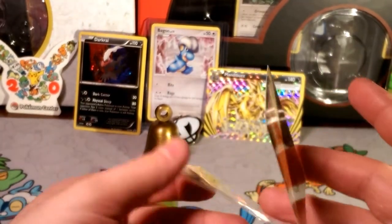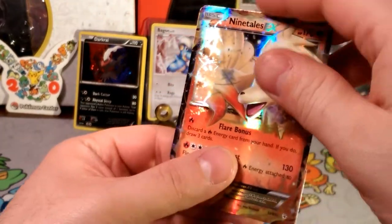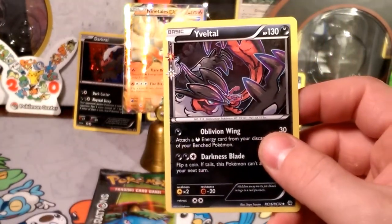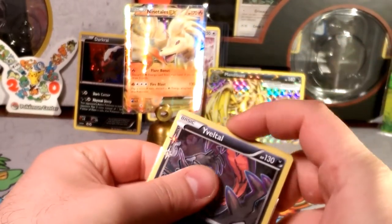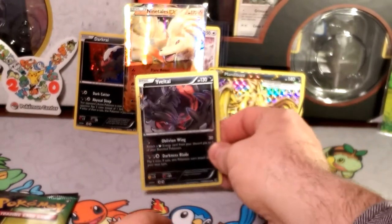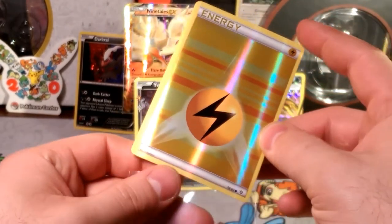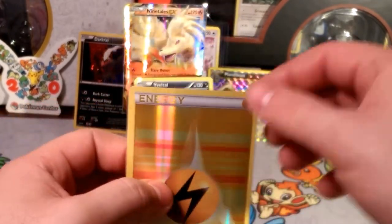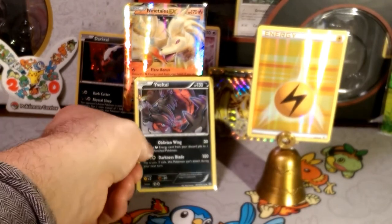Looks like I got a sleeve right here and Blastoise is treating us nice today. It's only an uncommon in the Radiant Collection, but it's a rare in my book because it is a playable card. I think I have a few of these, but this is really cool artwork of Eviolite. I don't know how many people actually play this one over the regular XY one though. This energy is super nice, really off-centered though — it's really proud on one side.